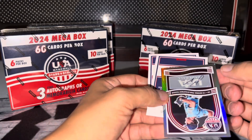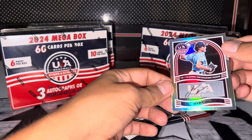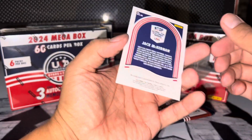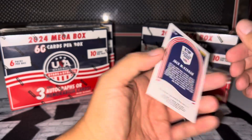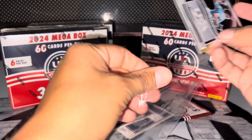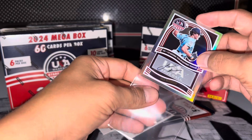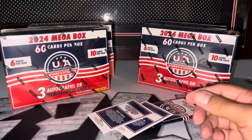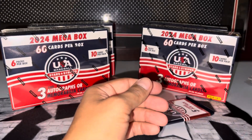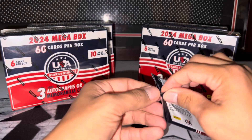Look at that though — come on man, got a little nick at the bottom. Jack McKernan, national team. Too bad — 16/17 U. At the end of the video I'll show you, because I've bought a bunch of these prior to today. I bought a bunch today and a bunch prior, and I'll show you all my autos.